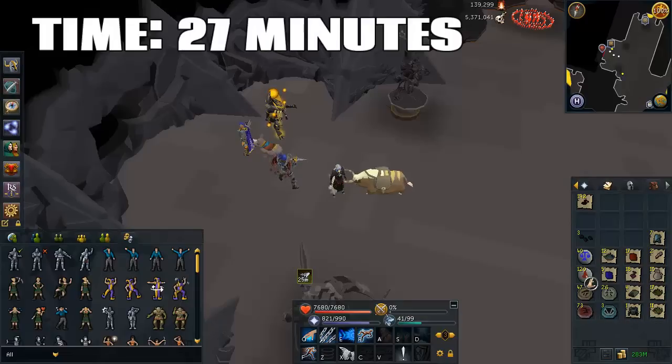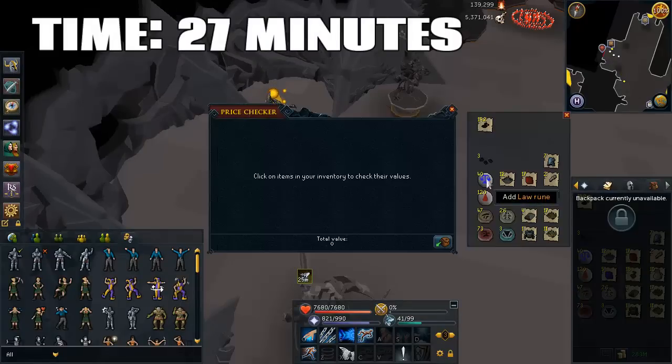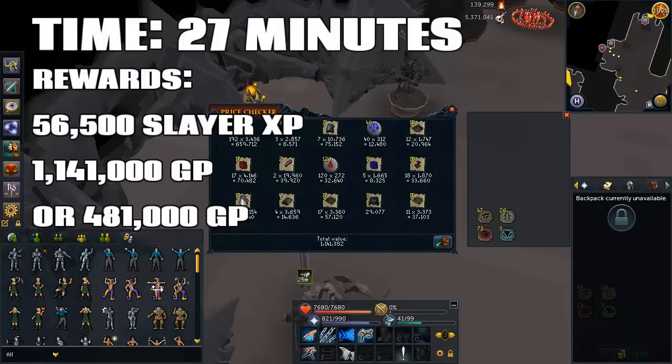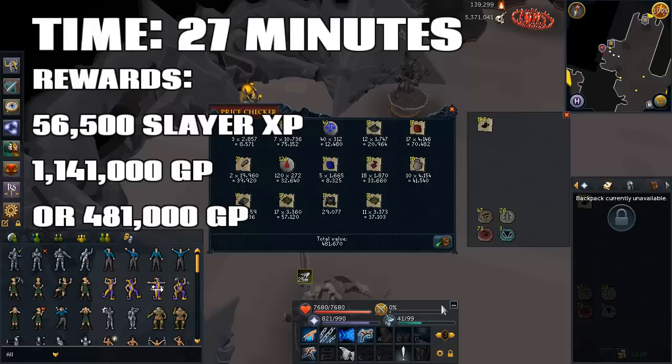Now it's time to show off the rewards for this task. It took almost half an hour — with a cannon it'll be quite a bit faster, but I chose not to use one. With the ashes banked it would be a little over 1.1 mil, and without the ashes it's about 500K. So not exactly amazing money, but it is decent if you do choose to bank those ashes.